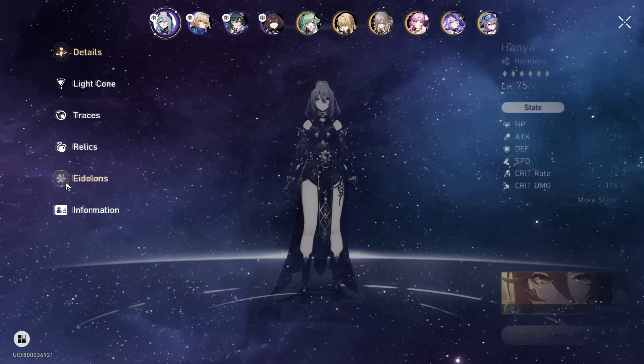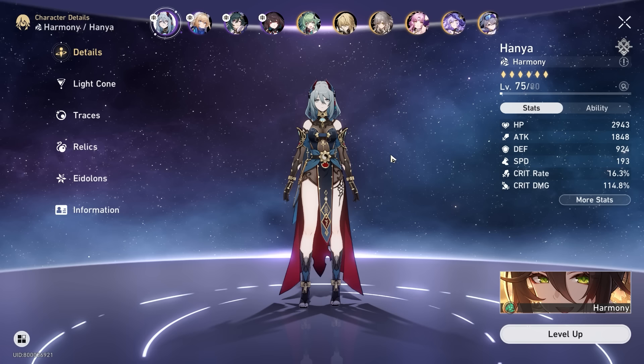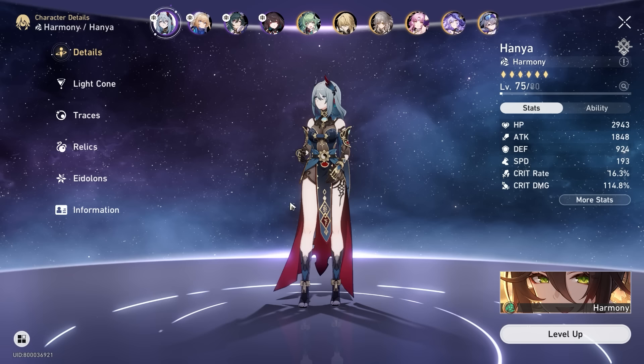I was thinking about how to best address every single one of you who have different account states and different Eidolons for every single account. The best way to approach this is to talk about units on their own and what value they bring, as well as individual Eidolons — the key ones to look out for. If you have them, you likely want to shift them up in priority a little bit.